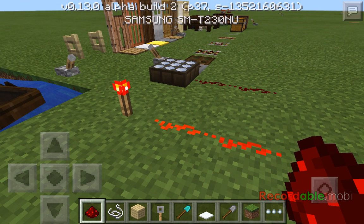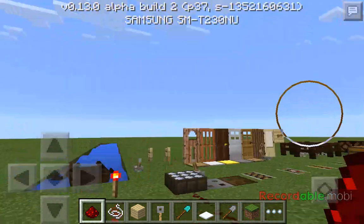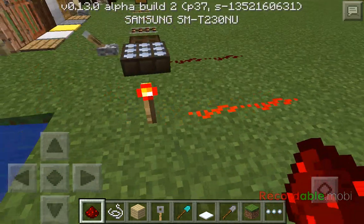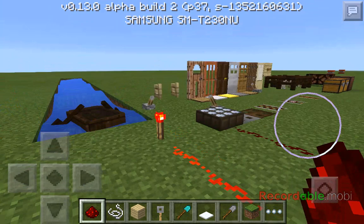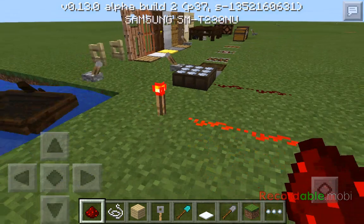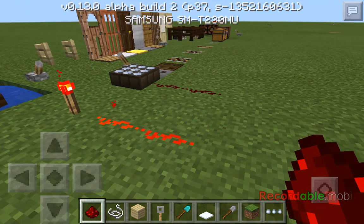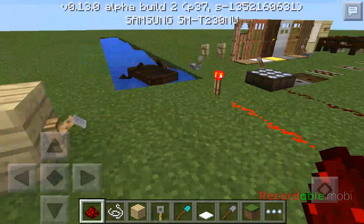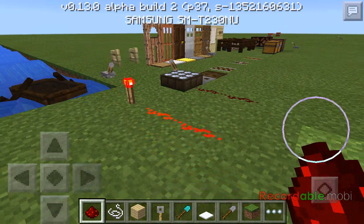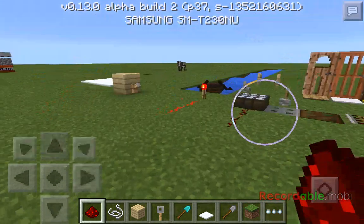If you don't have too much experience with redstone - redstone is pretty much like electricity. You can place it down and that's kind of like a wire, and the torches and levers are like plugging the wire into an outlet. It puts electricity through the whole thing. Redstone triggers TNT, trapped chests, and all kinds of stuff.